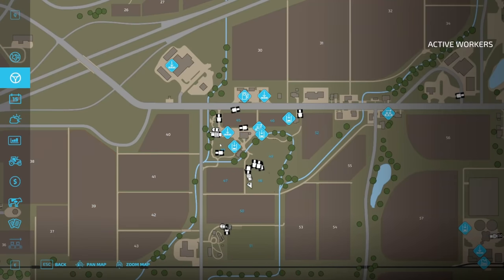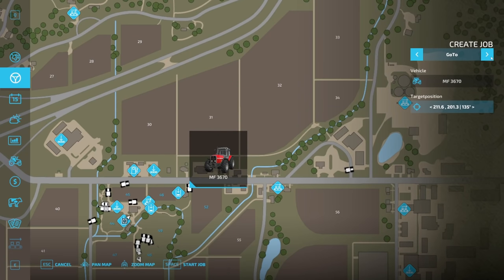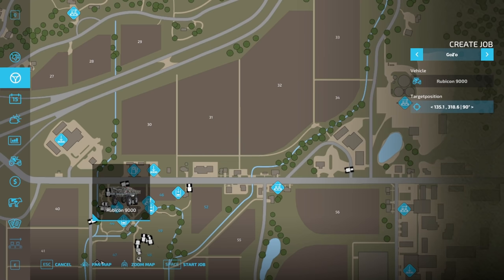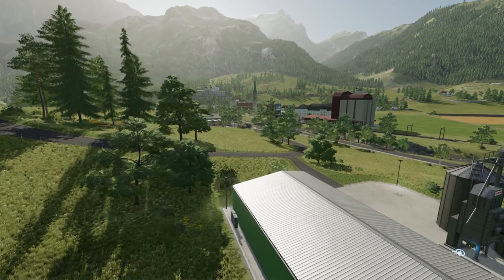The all-new AI system has been updated so your workers have been upgraded. For the first time in Farming Simulator, you can tell your contracted workers to drive across the map, deliver products, unload silos, and of course they still take care of many different types of field work. This new technology is still in its infancy and will be improved over time, but it's a much-needed step forward that all fans of the series have requested.